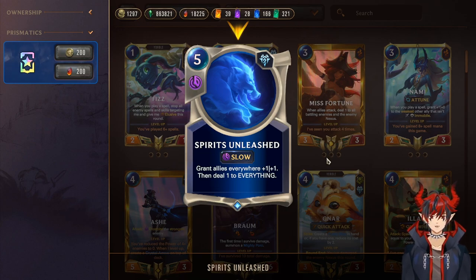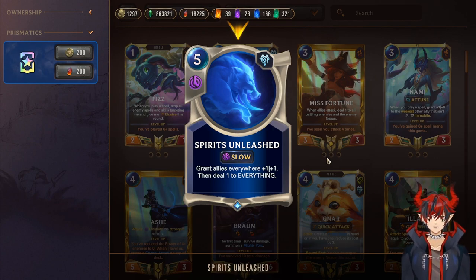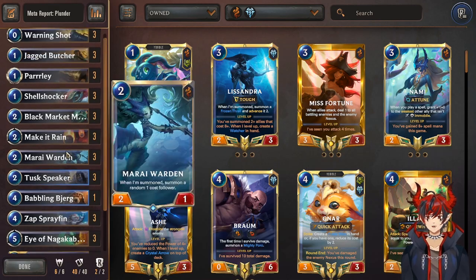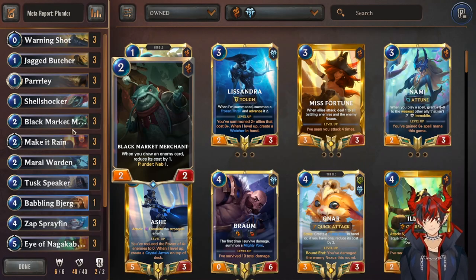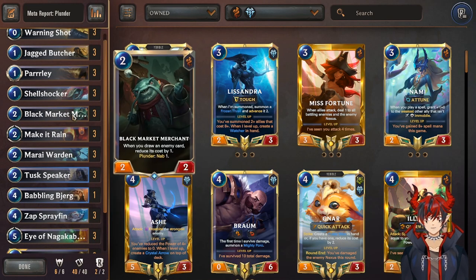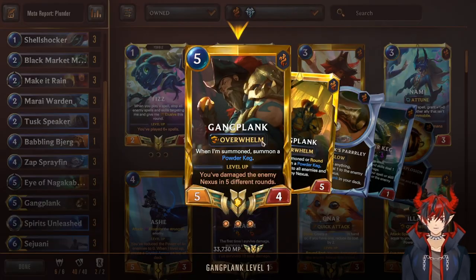When Gangplank is summoned or on round start, he summons a powder keg. On attack he deals one to all enemies and the enemy nexus — direct damage finisher, and the kegs make it do more. Next we have Spirits Unleash — grant allies everywhere plus one plus one then deal one to everything. We want to use this as early as possible. All of a sudden your units become beyond premium: you deal one to the enemy nexus for GP and Sedge, deal one to all enemy units — if they have a bunch of one-HP units you just board wipe them.